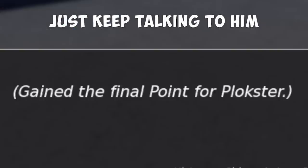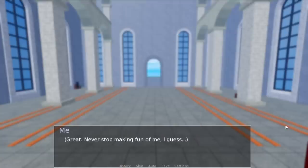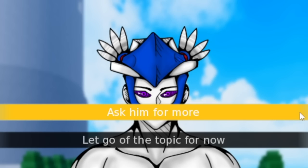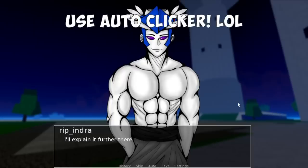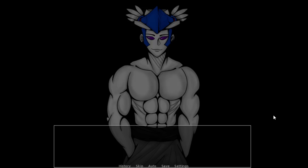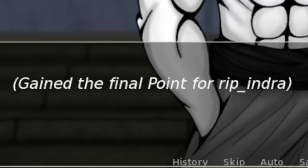Next up, Ripendra — just talk to him for his first point. Second storyline: answer is 'Ask him for more.' For the third point, I suggest using an auto clicker to click fast because you won't be answering anything. The fifth one is a long conversation but in the end you just need to click okay.